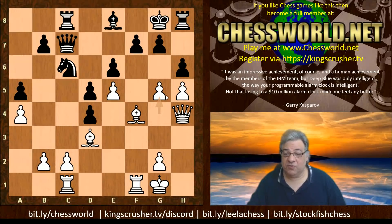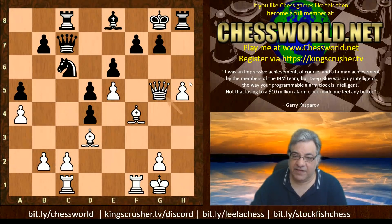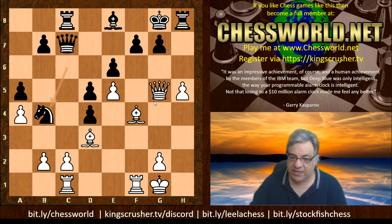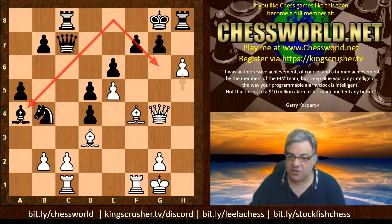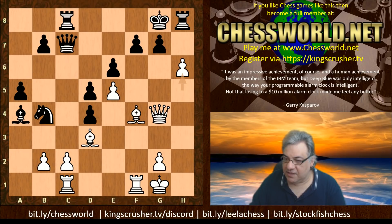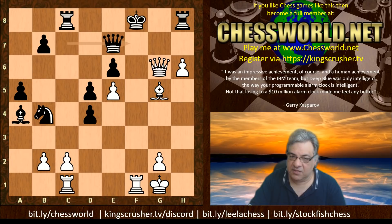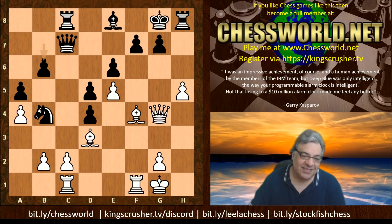g5 - the doubled pawns are being undoubled, and white is making use of this dynamic f-file pressure to reshape things and create new weaknesses with h takes. So undoubling white's pawns, Queen takes, and now the big threat of h6. Knight b4, Queen g4 - looking at things like h6 now. b6 is played. If Bishop takes a4, then h6 - taking on a4 is greedy but also weakens g6, and if black played g6 here, we just snap that off with Bishop takes - total disaster. So there's no affordance for playing Bishop takes a4.